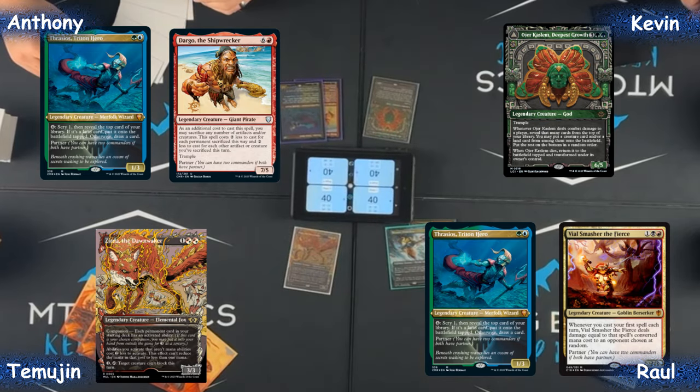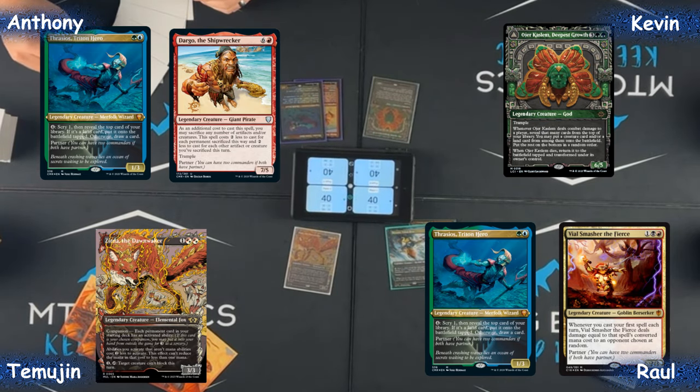With that, let's jump into the commanders. We have Anthony playing Thrasios/Dargo, Kevin playing Oger, Raul will be playing a user-submitted deck by Fino Dreams — Thrasios/Vile Smasher — and Temujin will be playing his own Zerda list.